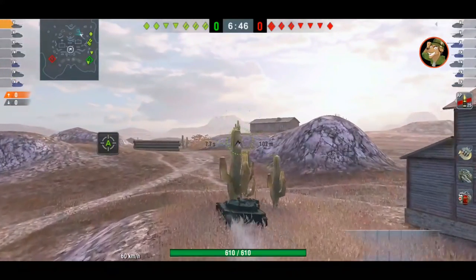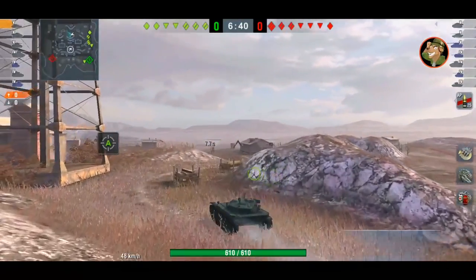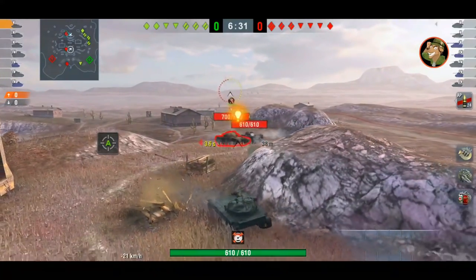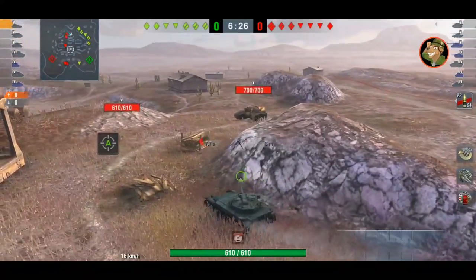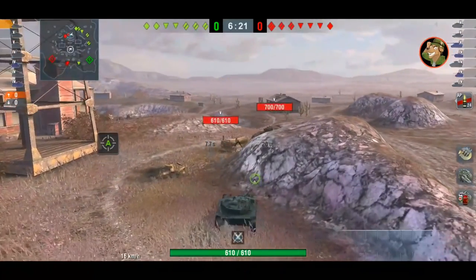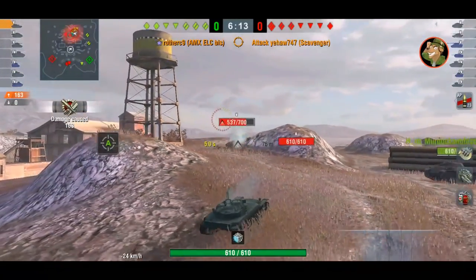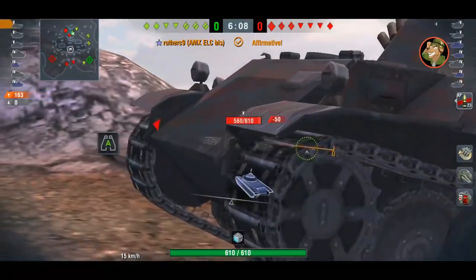The AMX ELC BIS is really quick with no armor whatsoever. We're looking at C9 on the top flank of Copperfield — he needs about 20 seconds to go on the flank, spot a few tanks, and get back into cover. The biscuit has no armor but can fit into every nook and cranny on the battlefield. It's a low profile tank with a wonky turret that doesn't even traverse 180 degrees — about 45 degrees left and 45 right.